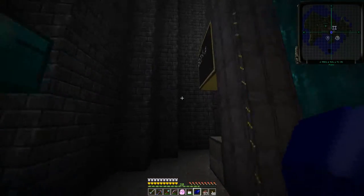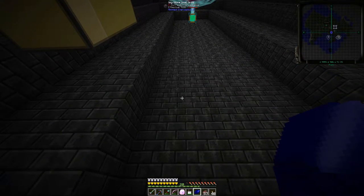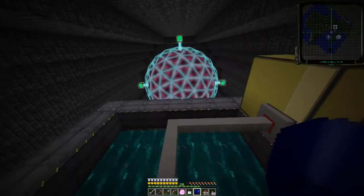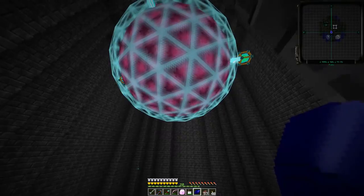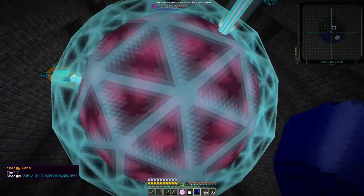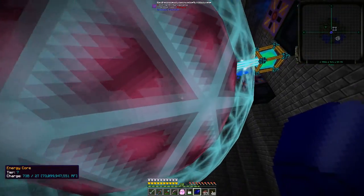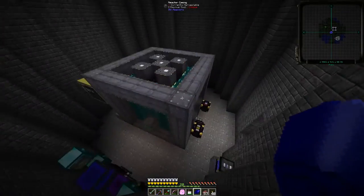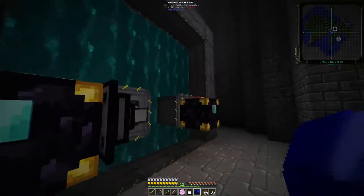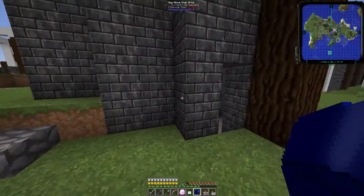All of that goes into our power storage — the Draconic Evolution Energy Storage Multi-Block. This is Tier 7; it can store up to 2 trillion RF. We're currently at 73 billion RF, and that's primarily coming from the Eulorium I'm burning in the reactor. Yes, I could go with a turbine — that would be more efficient — but for now we're just burning it all up.